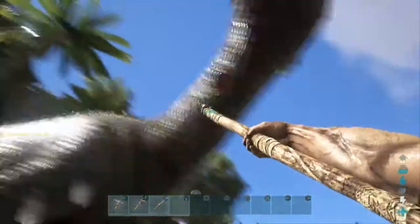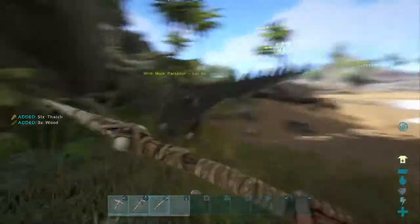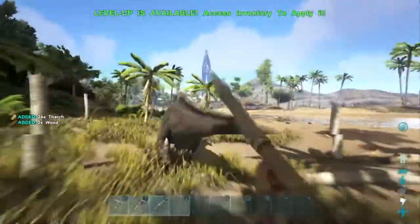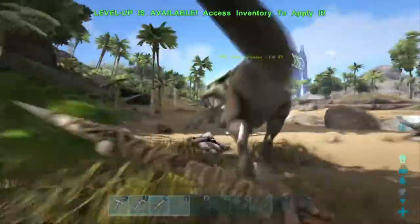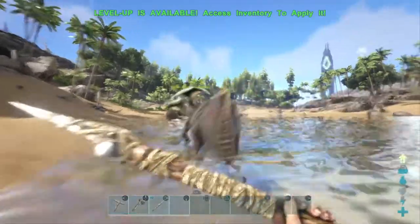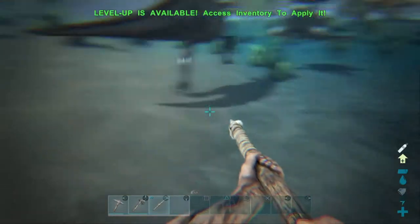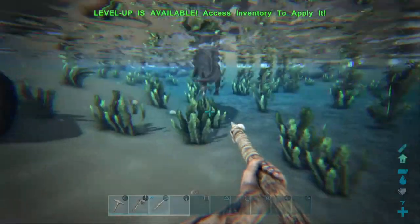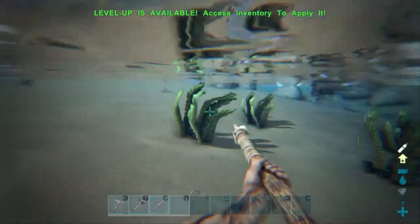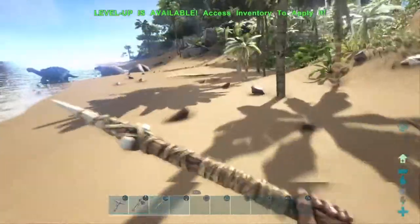Let's see if we can take this guy out. I don't think we're gonna do very well. Come here you scrub! Man, this parasaur is still pretty darn fast even in the water. Yeah, I think he's just gonna get away — we're not gonna be able to catch him. Well, that sucks.